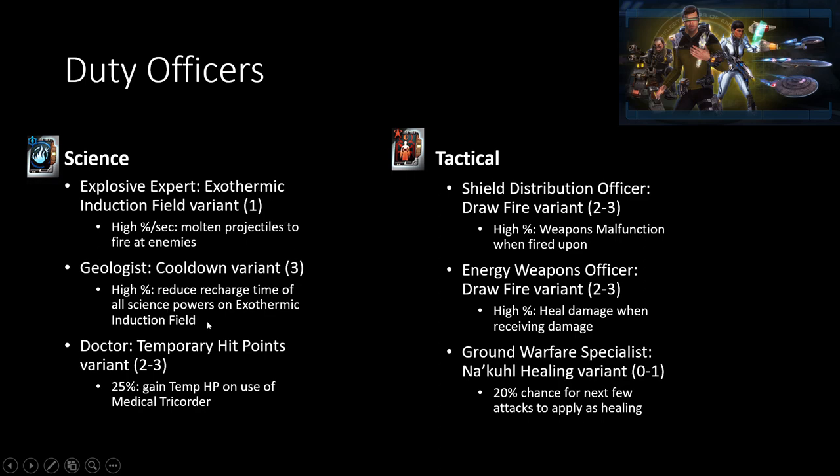Outside of that, there's nothing really great for science. And so because I spam Echo Tricorder for science tanking, getting additional temporary hit points whenever this is being used is also pretty nice.